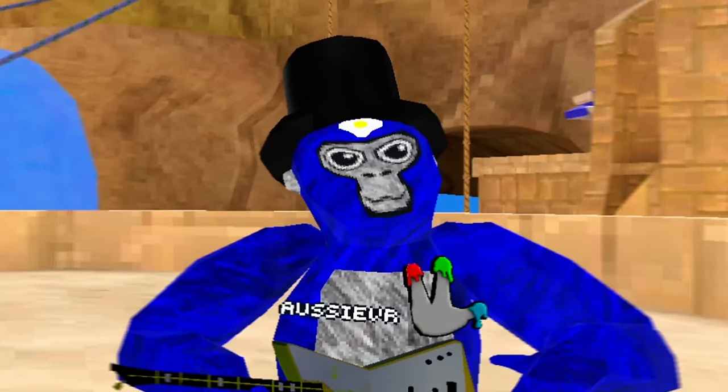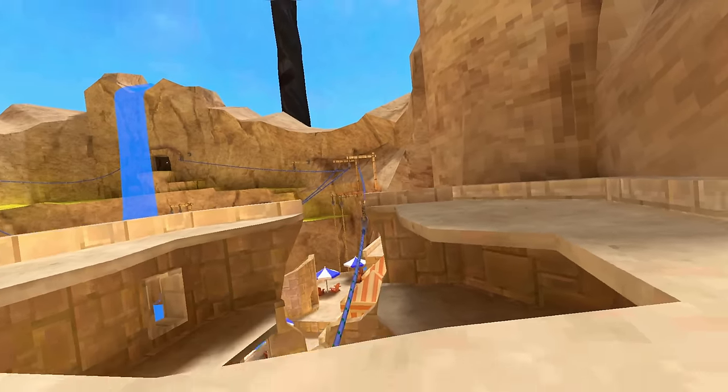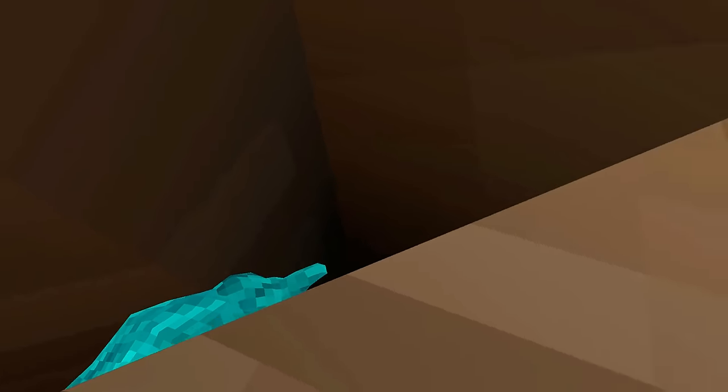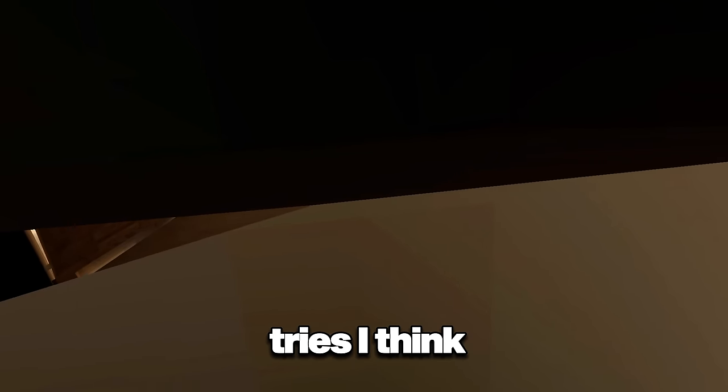For this first hiding spot, it's right here in the beach map. You come right down here — trust the process. You come down here again. Put your hands all the way up — it takes a couple of tries. I think it'll work. You gotta go really slow or something. I got it.